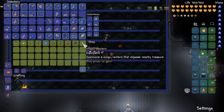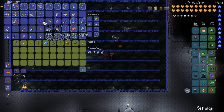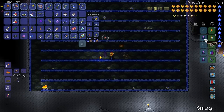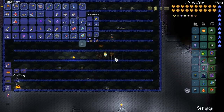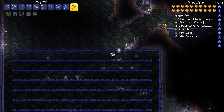Victim number two. Check it out — a Magic Lantern! It summons a magic lantern that exposes nearby treasure. That's badass, I'm putting that on. Shadow Orb, you've done me justice for the longest time, but your usefulness has just been replaced. He's purple — we've got some dye on that guy. Can we put the dye on our trousers? I kind of like this — the sun mask is kind of awesome.